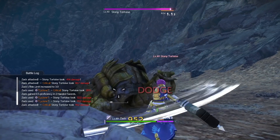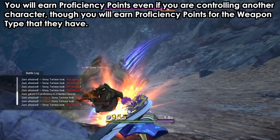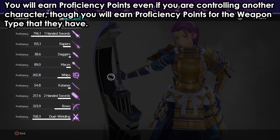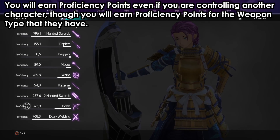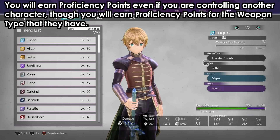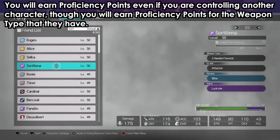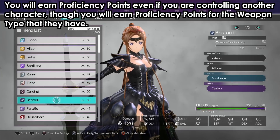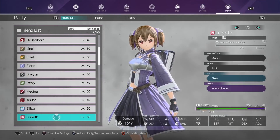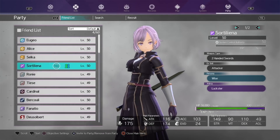The good thing about earning proficiency points is that it doesn't have to be your main character. You can pick up another character or party member, control them, and you will earn proficiency points. As long as you're controlling a character who has the specific weapon equipped, it counts. For example, controlling Eugeo earns one-hand sword proficiency, and controlling Sortiliena earns two-hand sword proficiency.